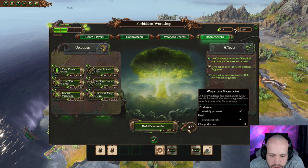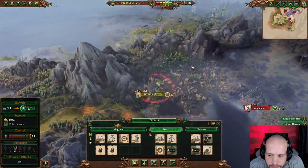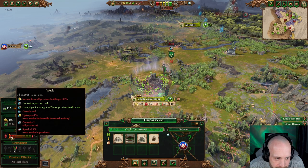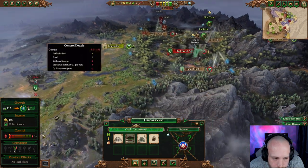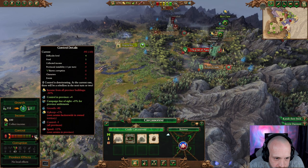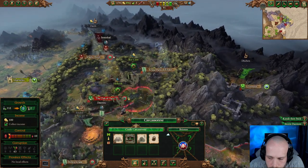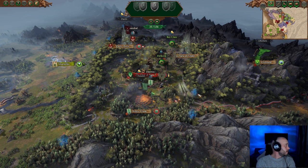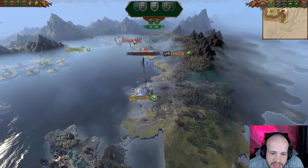Doom Rockets — definitely need one of those. Imminent rebellion. Provincial instability — Skaven corruption, characters. Next turn — I'm going to have to deal with that rebellion after this. Let's take down the Oak of Ages because don't declare war on me, as Gliana is going to find out very soon.